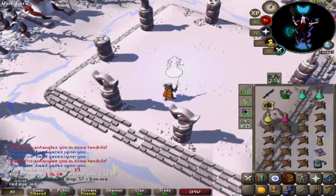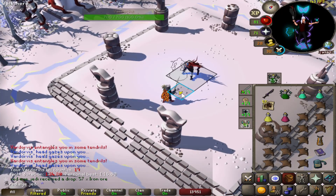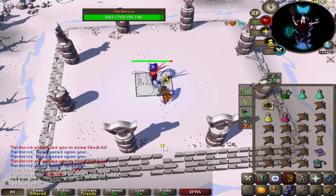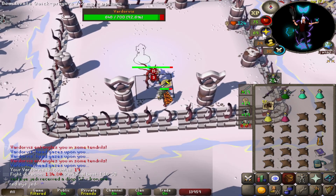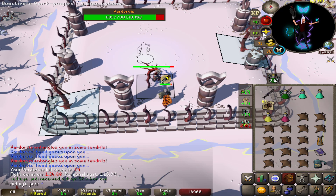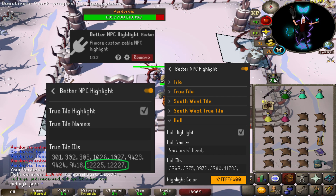Day two and welcome to an updated guide for Vardorvis. In this guide we're going to show you how to skip the axe specials entirely and how to highlight the axes and Vardorvis's head using the Runelight settings. At the start of the kill you're going to want to make sure you've got a full inventory and pray melee, and come between the southern pillars. Coming up on screen we're going to have information for how to set up your Runelight settings to tag the axes and Vardorvis's head.